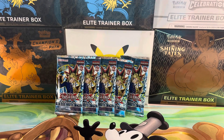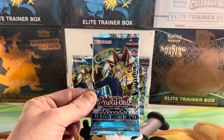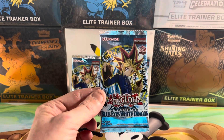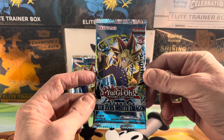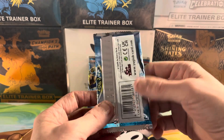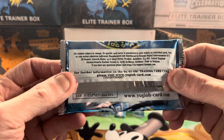Hi guys, Simon here from the Bad Players Podcast. Lewis is here as well — hello! Today we're going to open a few packs of this Yu-Gi-Oh Legend of Blue Eyes White Dragon 25th Anniversary set. I think it's a reprint of the base set. I don't really know a lot about Yu-Gi-Oh. You can get Exodia in here, you can get the Blue Eyes Dragon. There are two secret rare cards in this set.